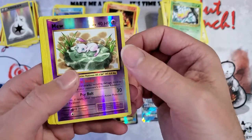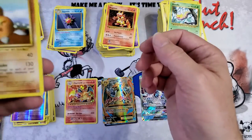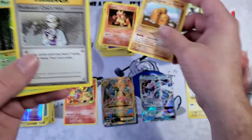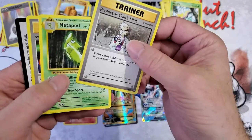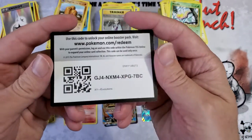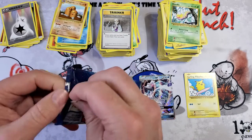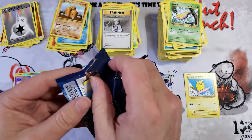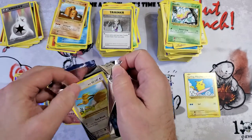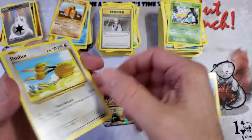Mew reverse — nice! Man, I'm getting a lot of good hits. Dugtrio, Trainer. That was weird — I got three rares in that one pack. Which one was it — Evolutions — okay, I have to remember to put that aside and look it up later. I just don't know if I have the ability to get more.